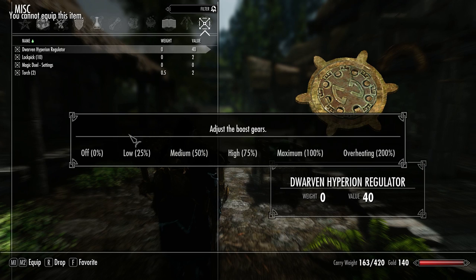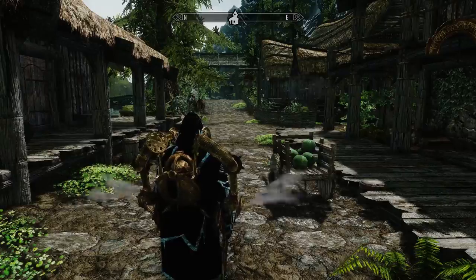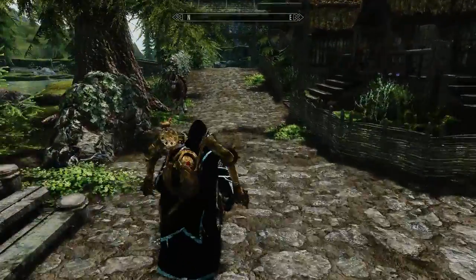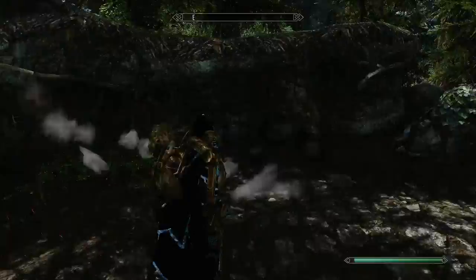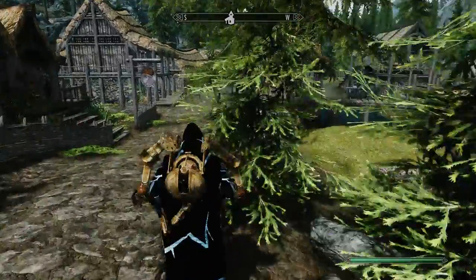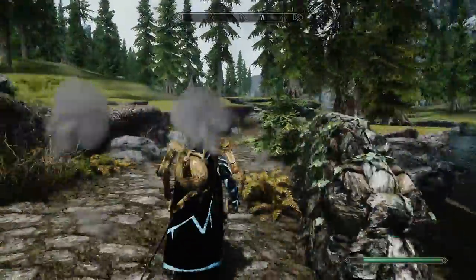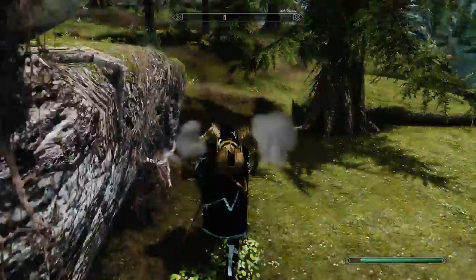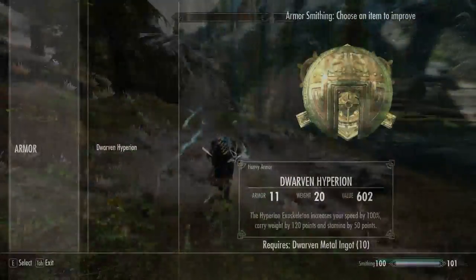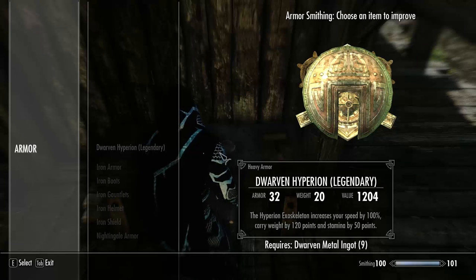Look at this — oh my god, this looks really badass. We can use the Regulator here to adjust the armor. It's not really an armor, it's kind of an extra add-on you can put on whatever armor you're wearing at the moment. I chose the maximum setting and you see this exoskeleton is used to make you faster and to increase your stamina. You also get increased carry weight. This is the double speed overheat — I'm not sure if it even has negative effects, because it's pretty overpowered right now. You can also improve it to get a little more armor.